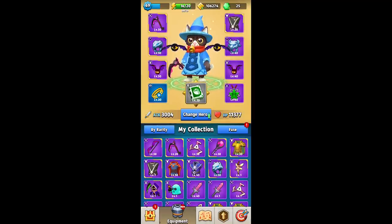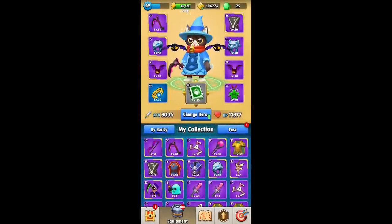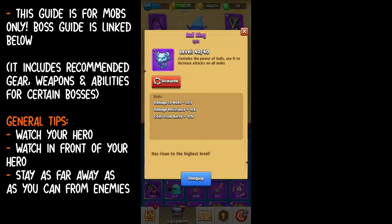Hi Archers! In this video, we'll be doing the Chapter 13 Mob Guide. This is the gear that I'm using. I did not initially complete the chapter with this gear — I actually had a minor change, which is the bull ring was actually a serpent ring. But I have swapped to the bull ring because I like the bull ring better.